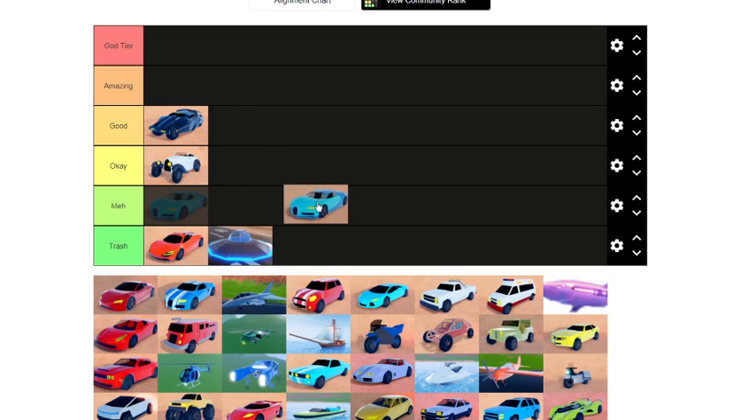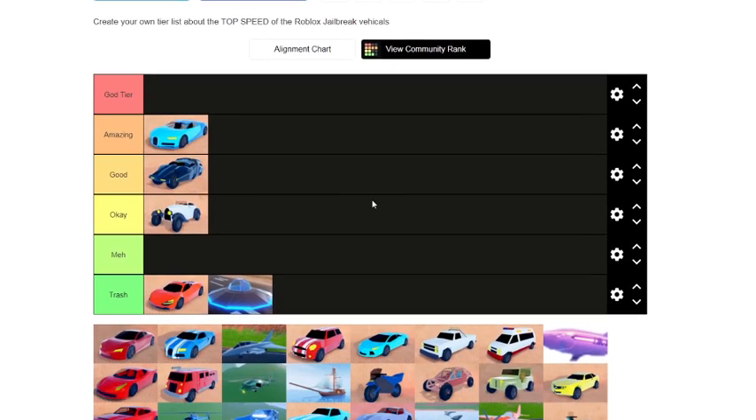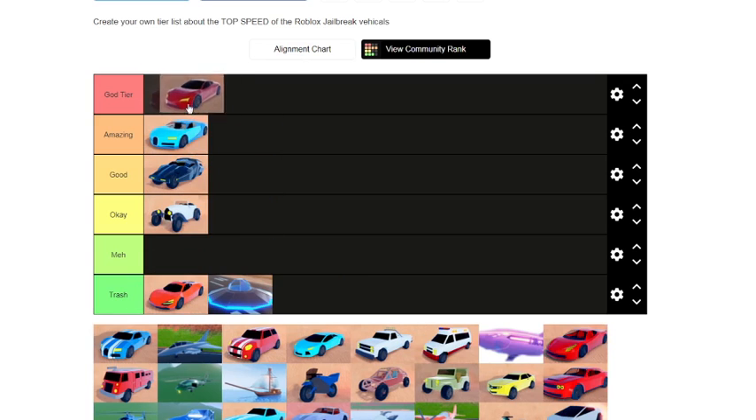Next we have the Bugatti — the Chiron is going up here in the amazing tier. Just get it. It's 500k, it's super fast, it almost beats the Molten. It's faster than the Molten in top speed but gets beaten by the Molten in acceleration. It's a good vehicle and it's stylish.